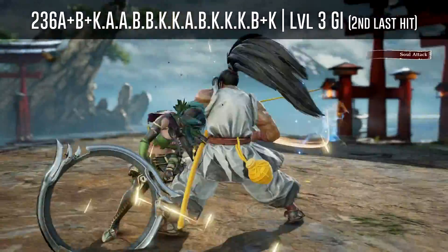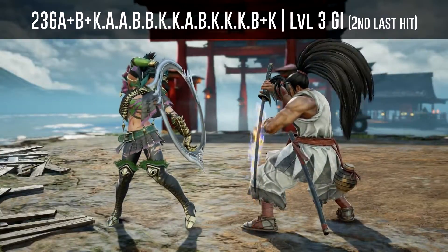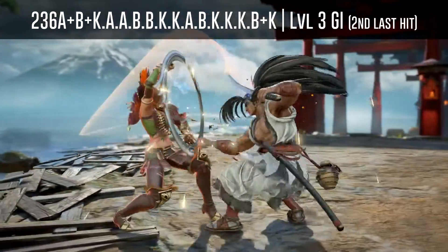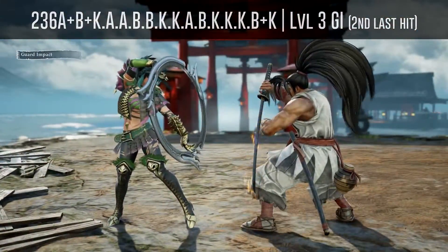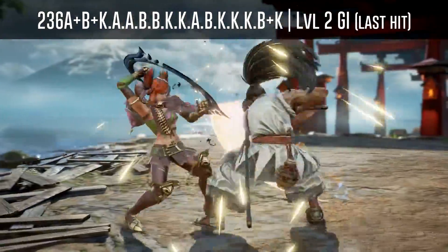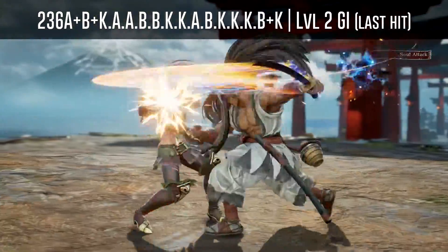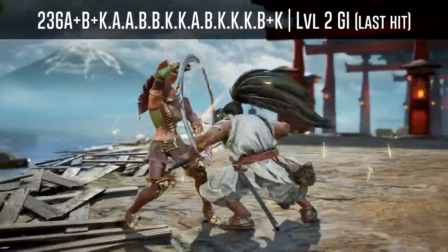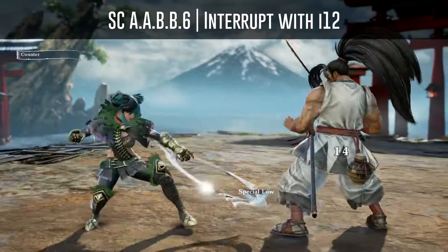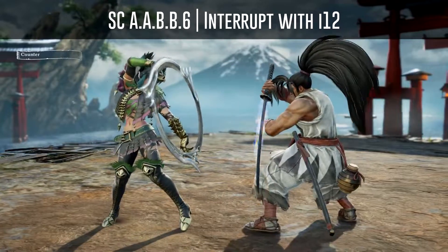You can also use a normal GI to beat the second-to-last hit, but he also has the option to cancel the hit before this one into any Ronin technique, so it is somewhat risky. Or you also have the option to use a normal GI to beat the last hit.